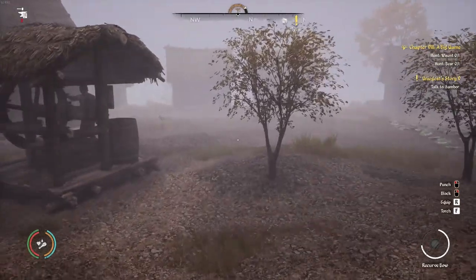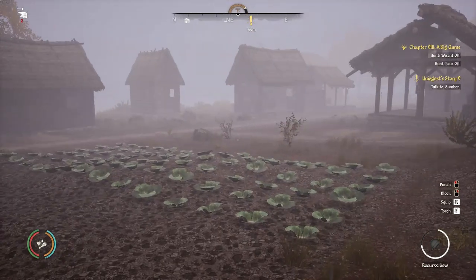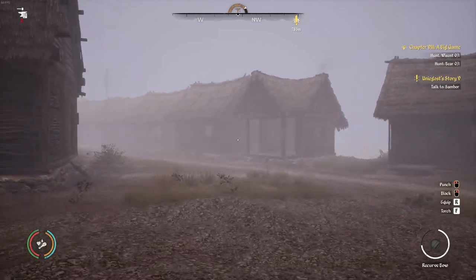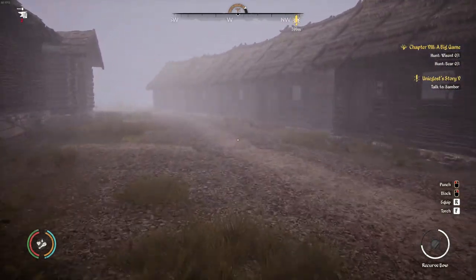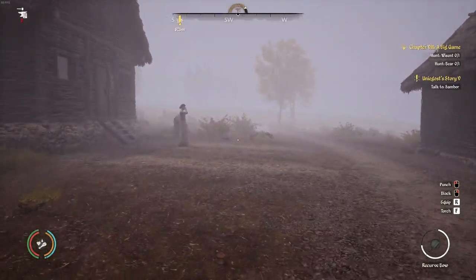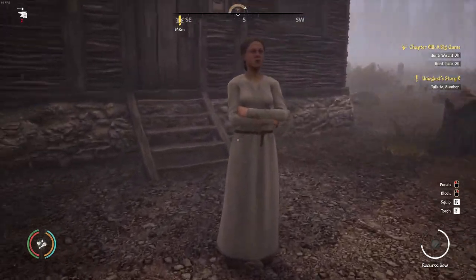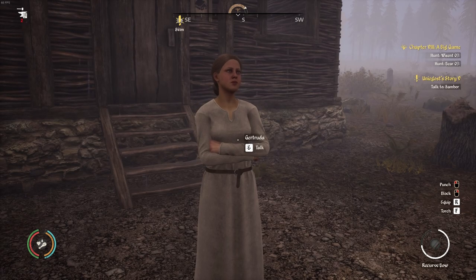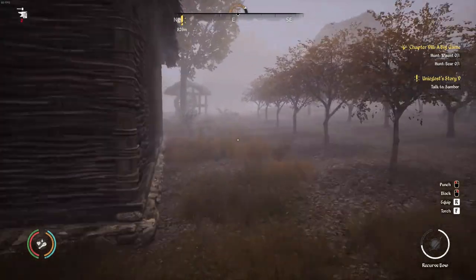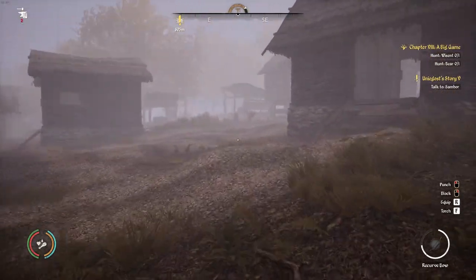I didn't have anybody assigned to work my farm, but I'm going to assign my newest worker. In our last episode we recruited Gertrude — she's just hanging out over here because she does not have a job. She's just standing in the rain, so we're gonna build her a new building to work out of, then assign her to the job. Let's head back over here — I've already cleared out a little area.